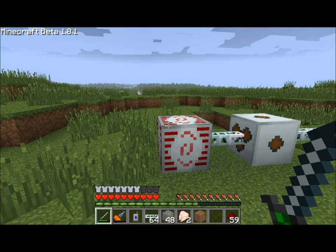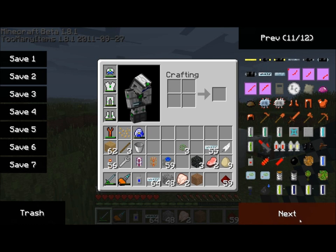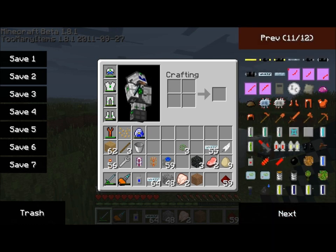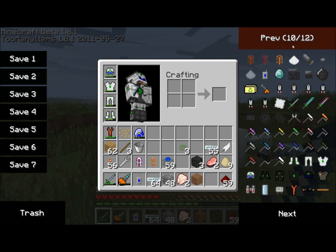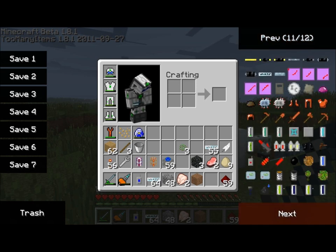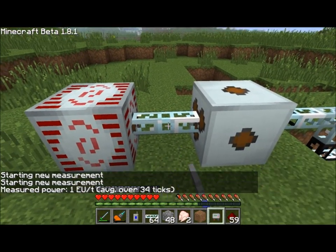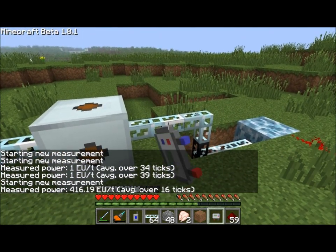I've got my trusty EU reader here, so you can find out exactly how much we're getting. I'm pretty sure it's one energy unit per tick just to have the thing on — that's its targeting mode, draining energy to be able to target and zap things nearby. Confirmed: one energy unit per tick.